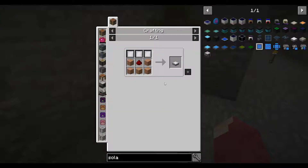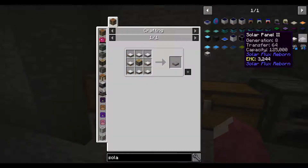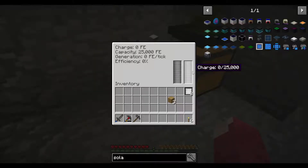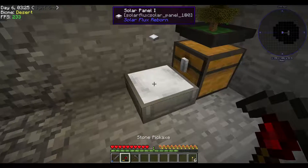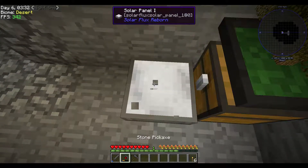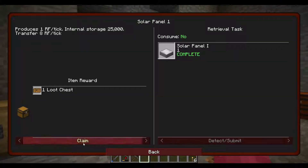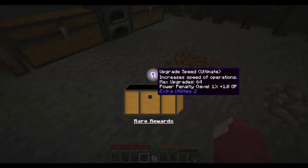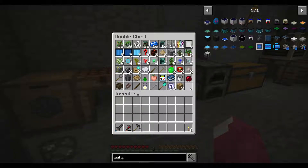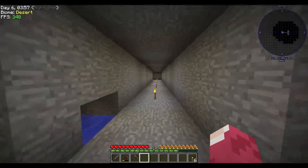We have four redstone so we can attempt that. Do they generate power? Not really. Oh, I can't break it — that's a problem. It has 16 ultimate upgrades on it. Let me finish the mob farm and see where we go next.